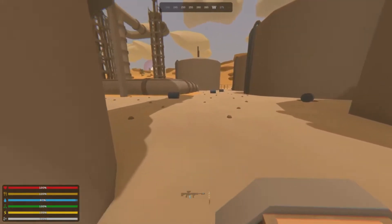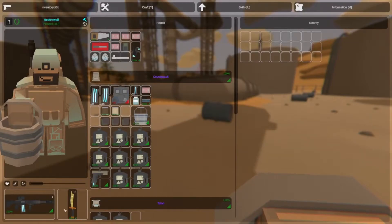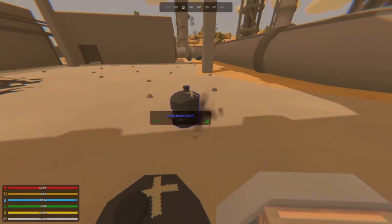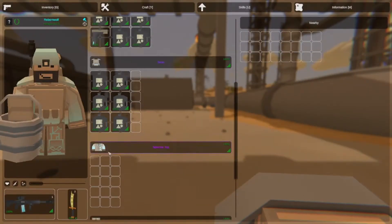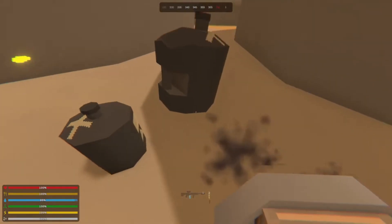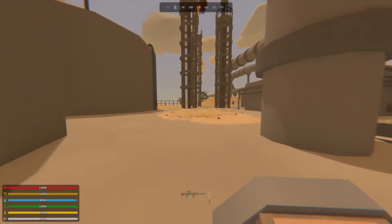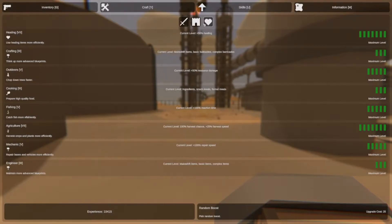Now we're running around the oil field and we're looking for something special: these barrels here. I have the bucket in hand — you don't need to equip it in your weapon slot, just put it in your hand. You're going to come over and smack these barrels; it's going to give you bottles of oil. Do that to as many as you can see around here and try to fill up your bags with all the oil you can.